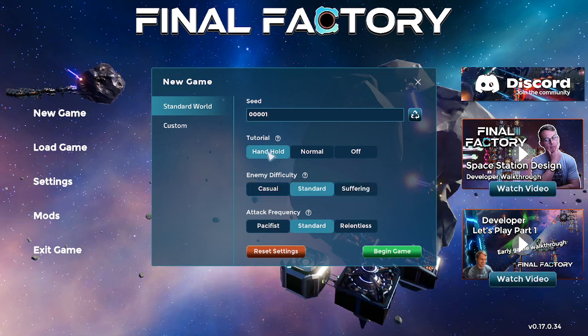You can leave the tutorial on. I'm going to turn it off for now and everything else is standard. You can go into custom and change asteroid richness, the stacking level, etc. It's all entirely up to you, but if you want to follow exactly where I am, these are the settings. And we begin the game.